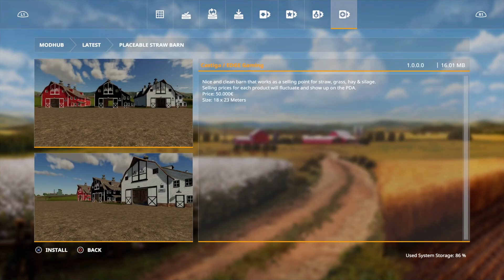There's a placeable straw barn by Castiga and Edge Gaming — a nice clean barn that works as a selling point, which is pretty good. If you want to add an extra selling point and bring it closer to where you want it, you can. It's 50 grand, 18 by 23 meters — quite a large building.